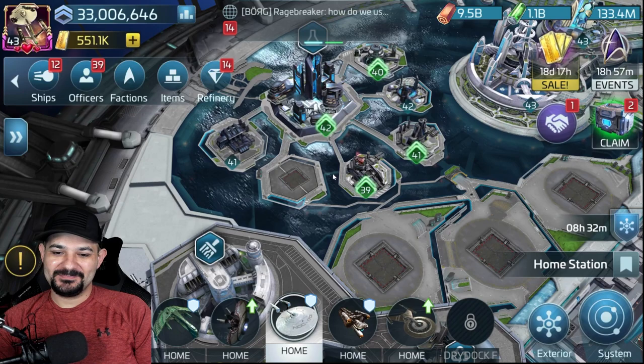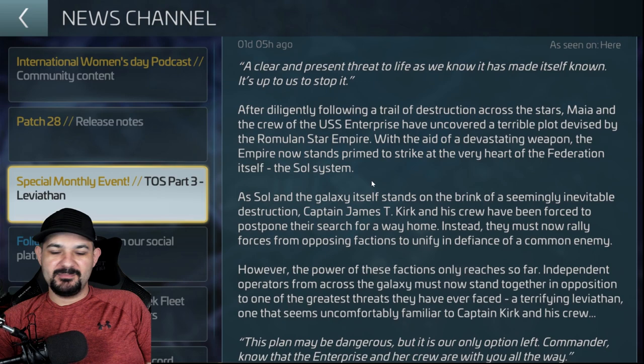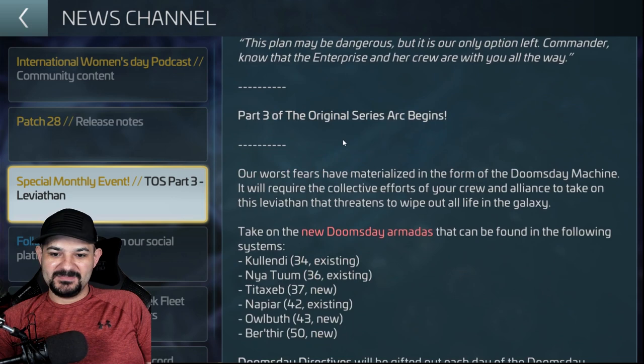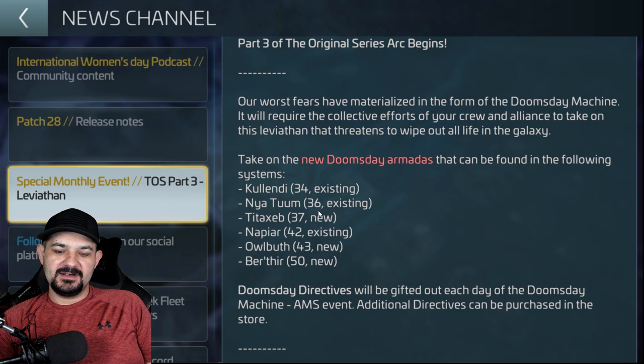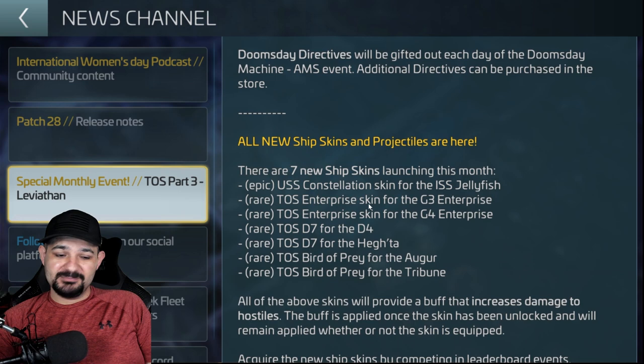The skin looks dead sexy — it is a beautiful skin. If you didn't know, look at the Leviathan right here. It has a little write-up — I like to call it the 'big mouth armada' because that's what it is. It goes over the systems it's in. I'm a bit saddened that the uncommon one in Tit Axib is the only uncommon one — they need a bigger one. But I'm glad the armada only costs one directive per run versus buying a pack which was 400 directives — take advantage of that to run armadas and finish your ticketed event.